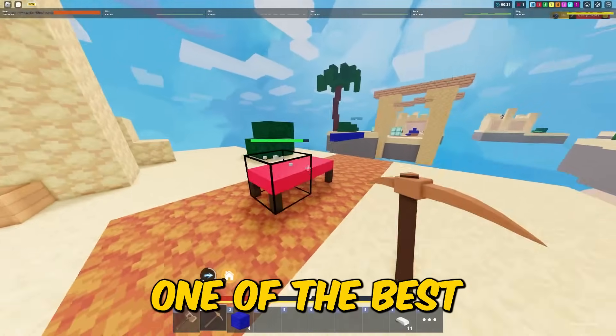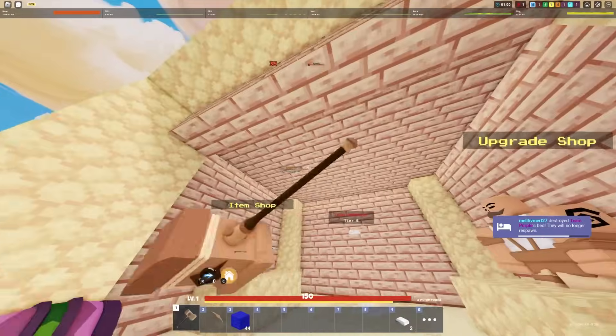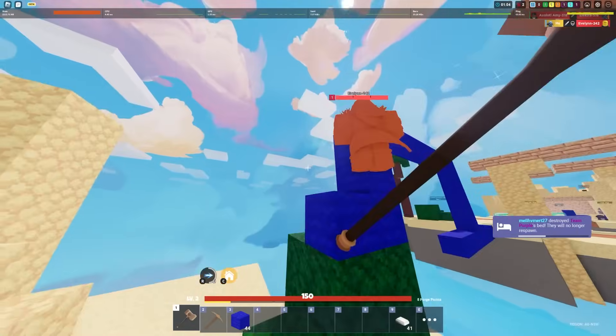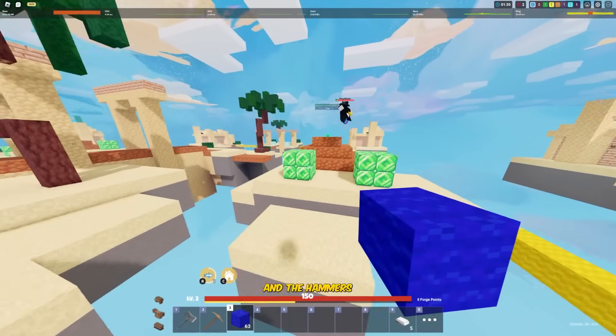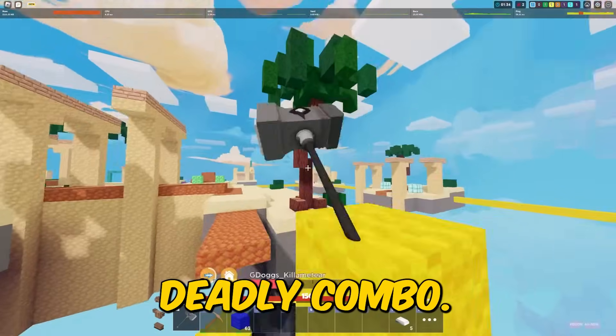This is currently one of the best kit combos in the game because there is a combo that you can do. You can use the Electra Kit's dash ability and the Hammer's swing ability to make an insanely deadly combo.